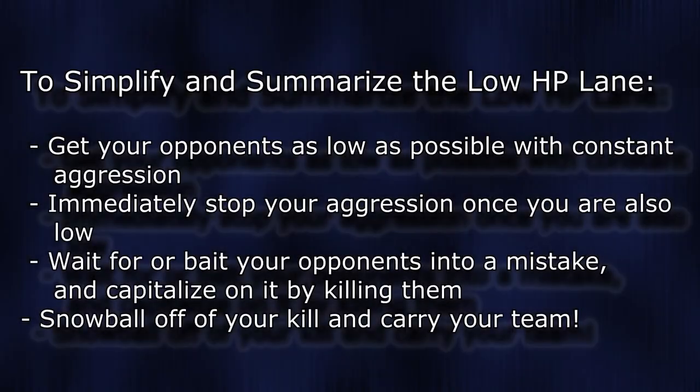To simplify and summarize: the low HP lane is all about getting your opponents as low as possible with constant aggression, and then immediately stopping if you are low as well, and then waiting for or baiting your opponents into making a mistake, and then killing them. After that, snowball off of your kill advantage and carry your team to victory. Also, it's important to note that this strategy is only really good in solo queue.